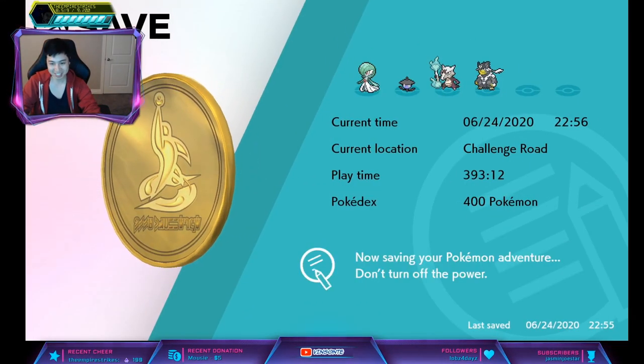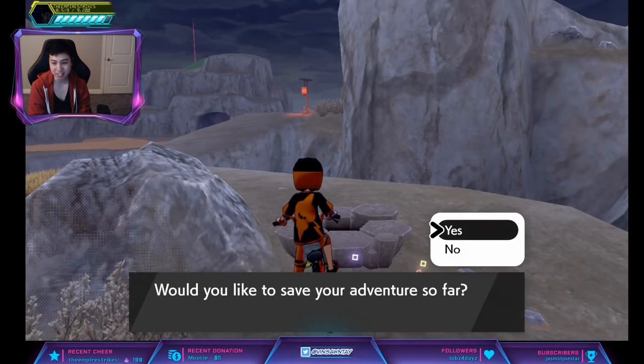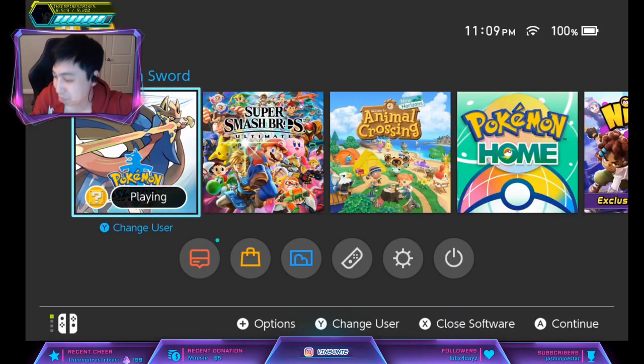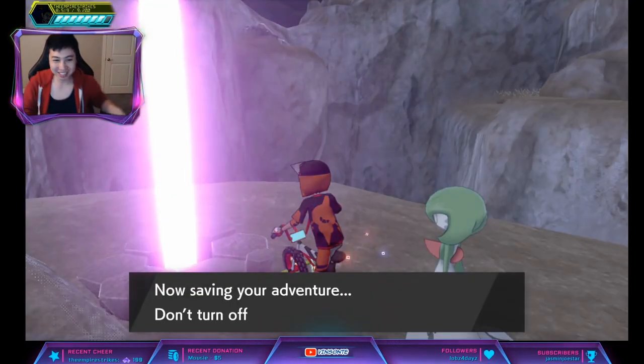What you want to do is save right in front of it, and then press Home once you hit yes on the save. If it's red, restart the game until you get a Purple Beam. I finally got a Purple Beam — it took me forever but we finally got one. It lagged a little bit.